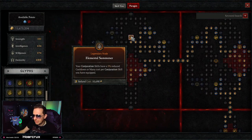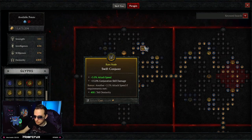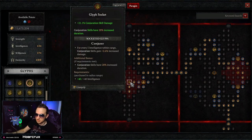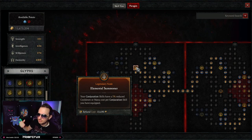Moving to the next board — the Elemental Summoner board — this is why your Ice Blades hit so hard. Take the Reservoir node, and go with Swift Conjurer, which increases Ice Blades damage by 15% as well as your attack speed and conjuration skill damage. Another thing to note: Ice Blades are untargetable, so there's nothing opponents can do — they just have to sit and take it. For the glyph, definitely go with Conjurer for a 21% increase to conjuration skill damage. Last, take the Elemental Summoner node: conjuration skills have a 5% reduced cooldown and mana cost per conjuration skill equipped.